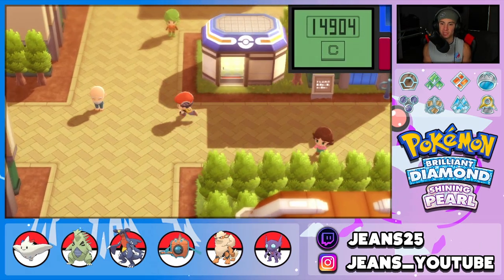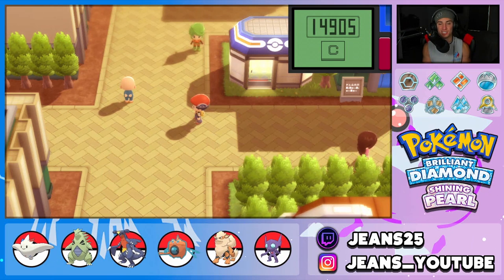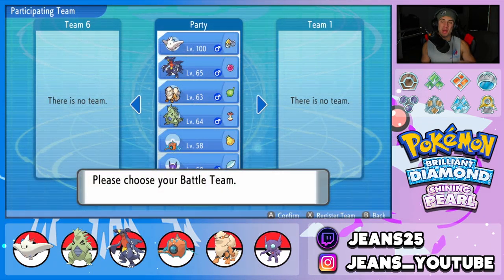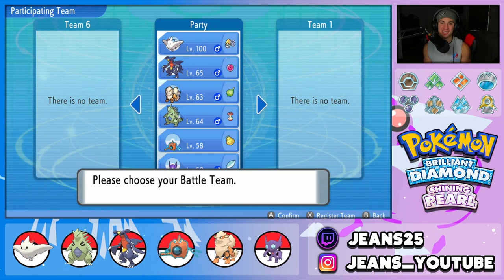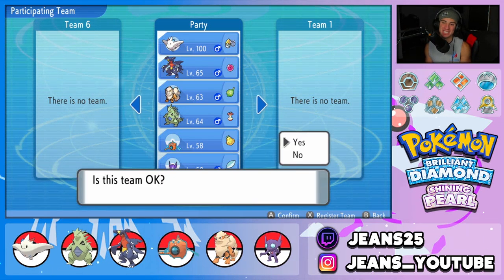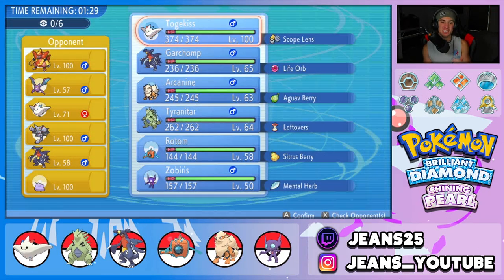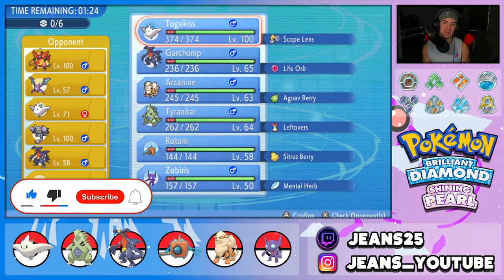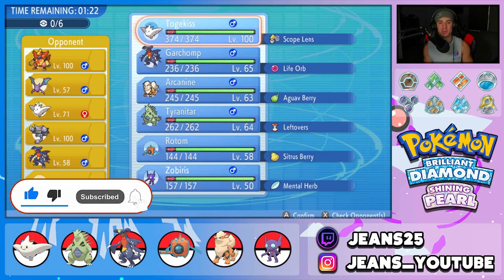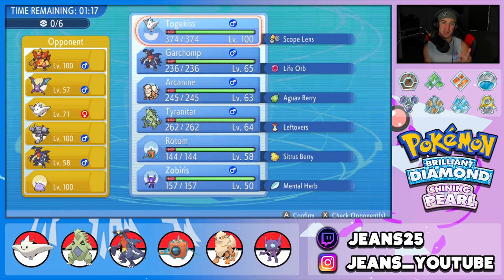If you guys want to join up, the code is 8889 8889 — that's exactly what we're going to hop into and showcase some VGC double battles for Pokémon Brilliant Diamond and Shining Pearl. Hopping into our first battle! If you guys enjoy the VGC double battles in BDSP, make sure you leave a like on today's video. If you're not subscribed, click that big red subscribe button and let me know in the comments — do you guys like the BDSP format? I'm having a blast.